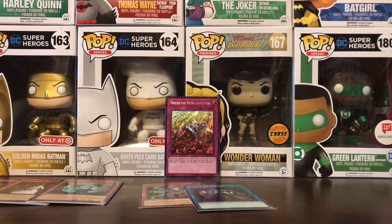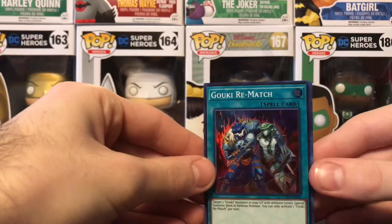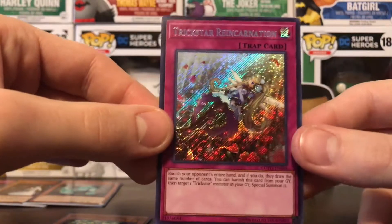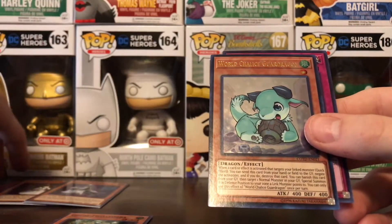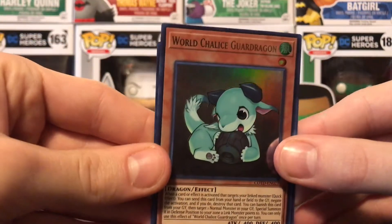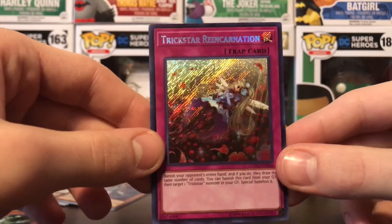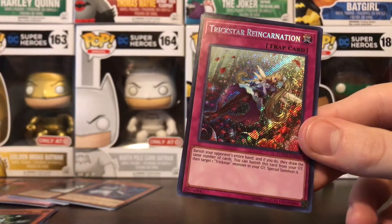Alright, before I finish off this final video, let's go over what we found real quick. Even though it's just three cards, we ended it on a high note. Goki Rematch — nothing crazy there. Goki Twist Cobra — nothing crazy there. But we were able to end it off on a Trickstar Reincarnation. Overall, out of all five boxes, we were able to pull two Ultra Rares: March of the Dark Brigade and World Chalice Guard Dragon. Rarity-wise, Trickstar Reincarnation here. I'm still really digging that March of the Dark Brigade. At least we got some decent cards, not all Super Rares — that would have been completely crap.